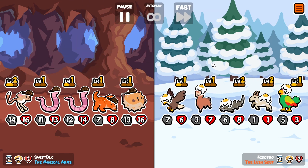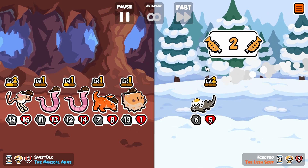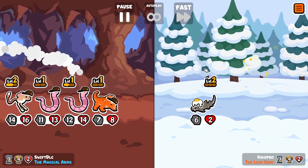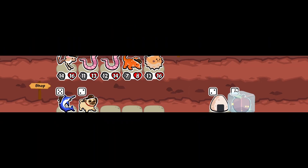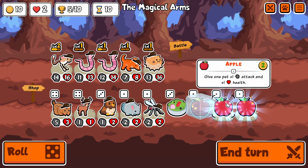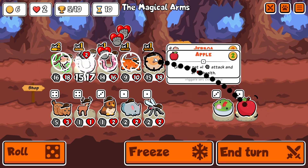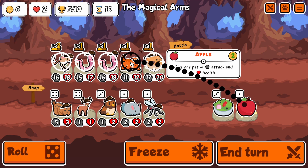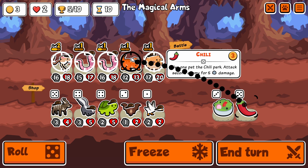I think the Super Auto Pets team really needs to crack down on lionfish — it's just too good and really hard to handle. It only makes it good for people who want to run monkey with clownfish, which doesn't make the game fun; it makes it incredibly aggravating and boring.